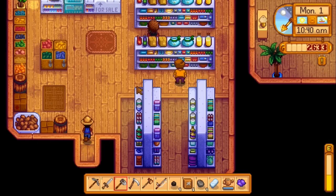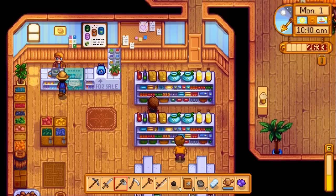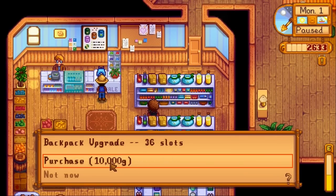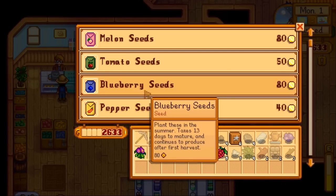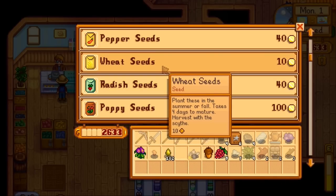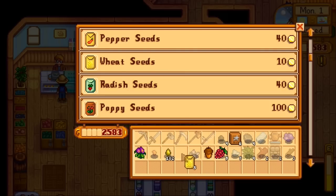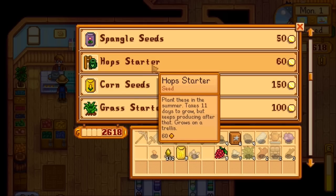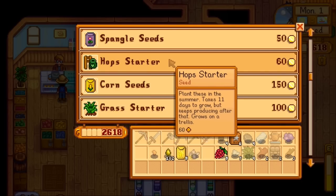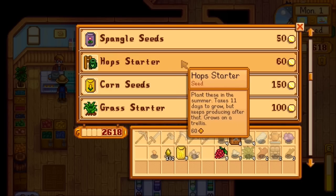Sebastian wants a copper bar for some reason. We can buy our last backpack upgrade, but it's 10,000 gold, so not right now. What do we have? I want to plant wheat too — let's plant nine wheat. Also, I don't want to use the inventory space to carry all this stuff. Take the acorn. Take the sweet pea. What else do I want to plant? Oh, we could get some hops going. They're a trellis plant, but we can make beer out of that. Maybe later.